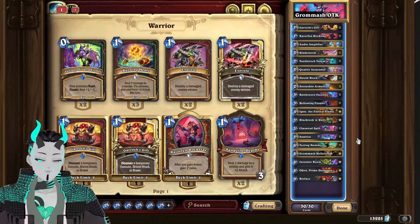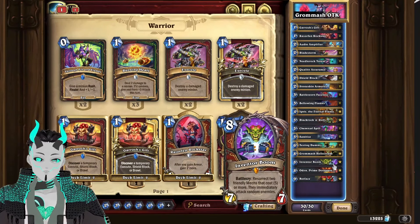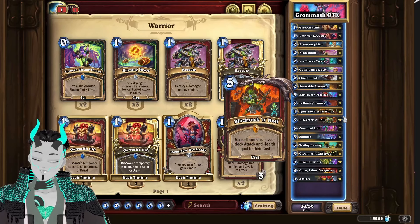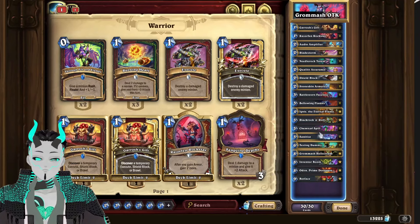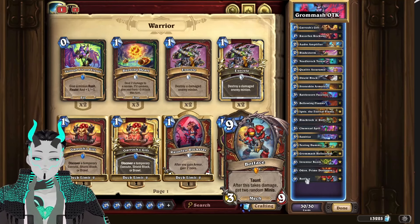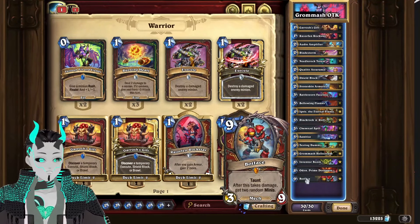Now that we're through the games, let's discuss my final thoughts on the deck. This deck actually performed pretty well — it did everything I wanted to do with the deck and more. I got the fabled Shutter Block into Inventor Boom in order to fill up our board and finish our opponent. I got the perfect OTK combo between Gromosh and Black Rock and Roll. There's not much more that I could have asked out of this deck. Botface is a little bit anti-synergistic with the combo that you're trying to do, so you could in theory cut him out.